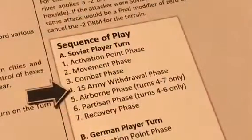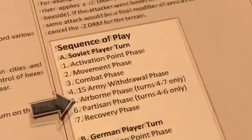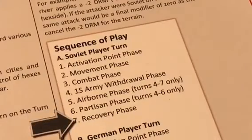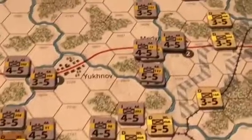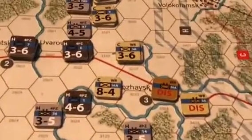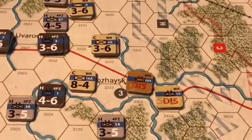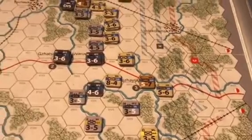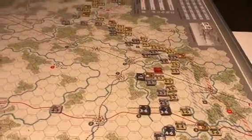Next is the 1st Shock Army withdrawal phase. We're in turn three, and the penalty for withdrawing this unit doesn't start until turn five, so we will not withdraw the 1st Shock Army. There is no airborne or partisan phase this turn, so play proceeds to the recovery phase. The only disrupted Soviet units are those at Mosaisk — they are flipped to their non-disrupted sides. That concludes Soviet turn number three.